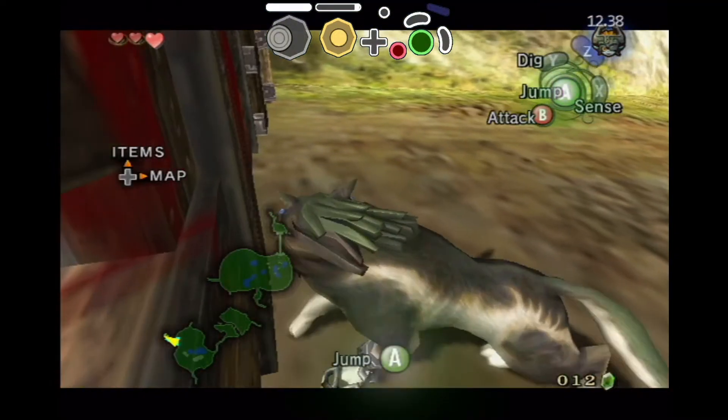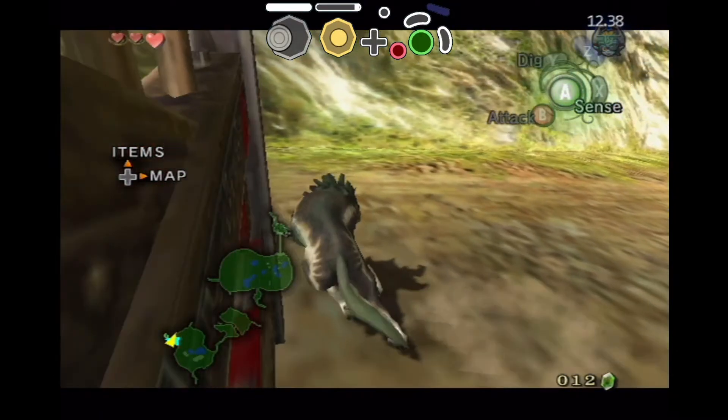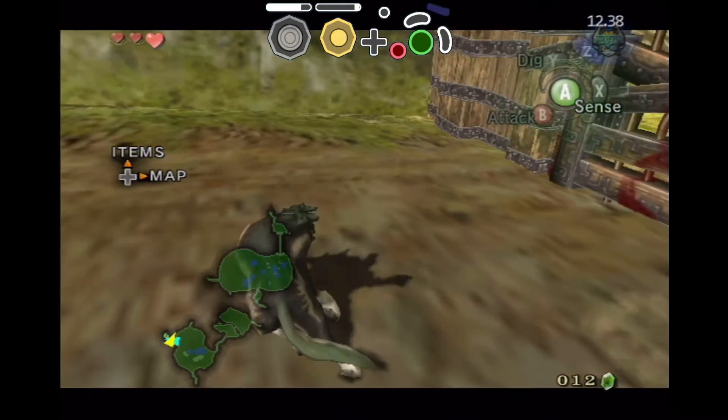Followed by rhythmically pressing the A button to try and hop through the gate. You get four hops per B attack if timed properly.